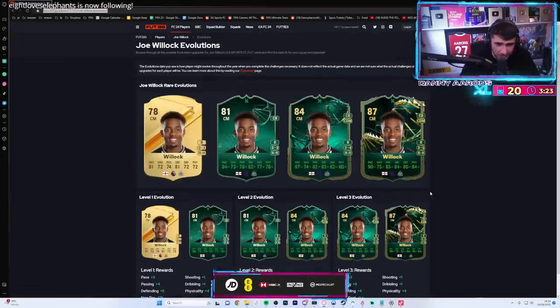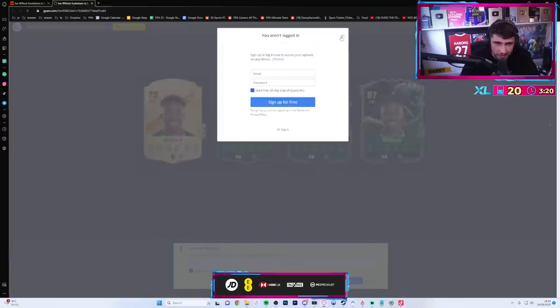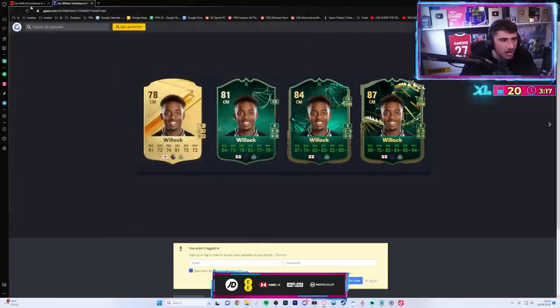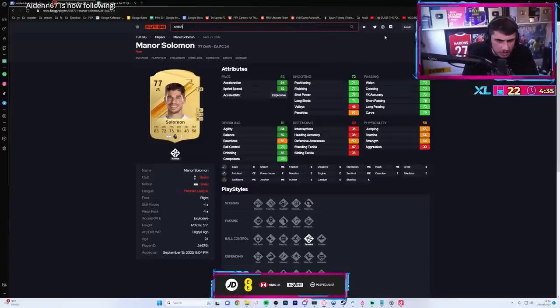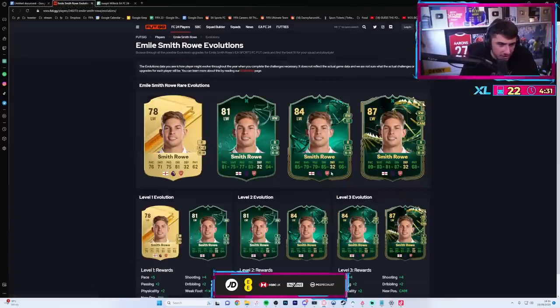So that's probably the best evolution - an evolution per season. He'll be 81, then next month 84, then next month 87. I've seen a lot of people say Smith Rowe, Emil Smith Rowe - what's he gonna look like?